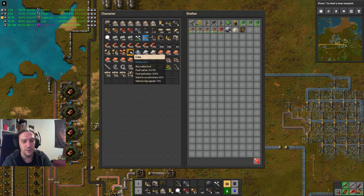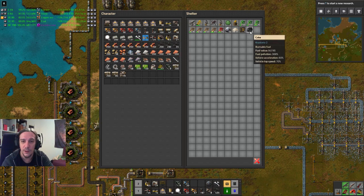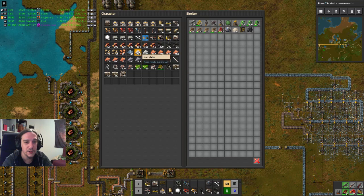What a fuel value — nice! The best of two worlds: wood and coal combined.